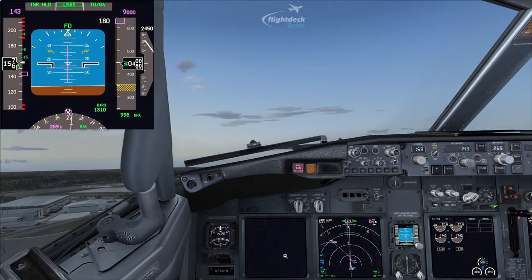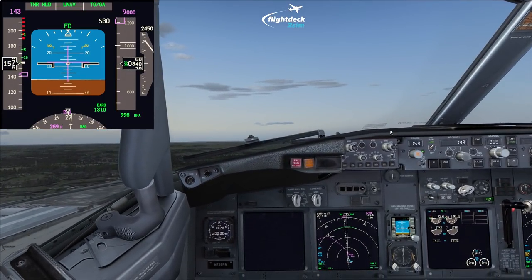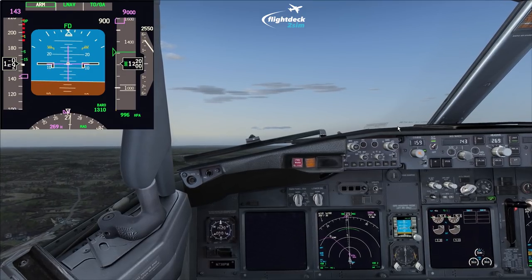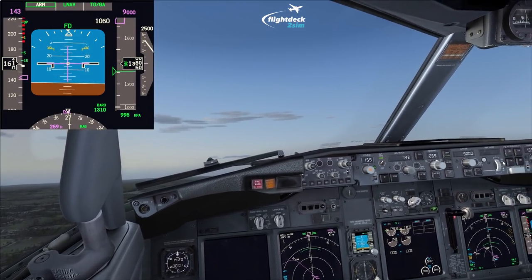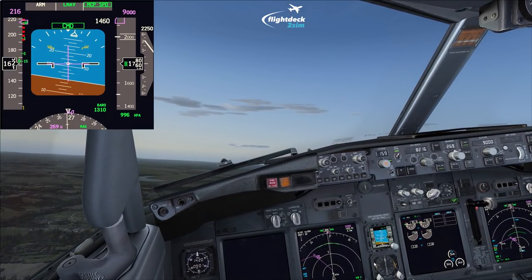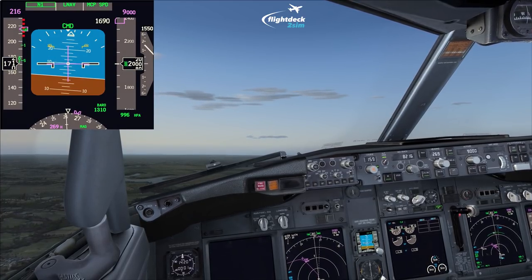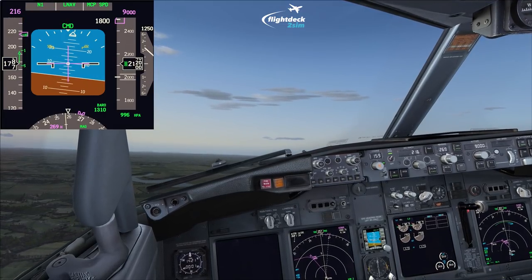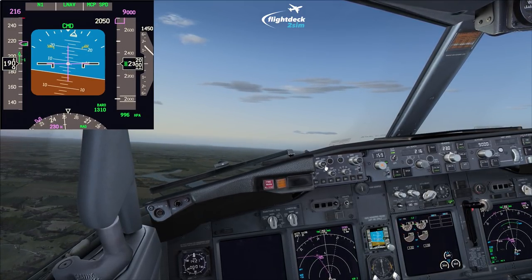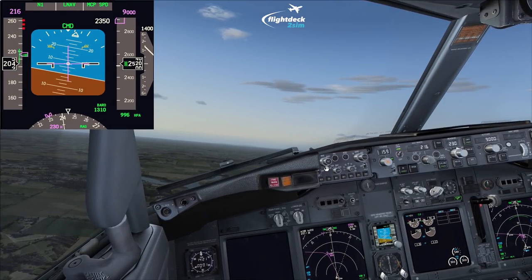Positive rate, gear up. Popping the PFD up so you can see the flap retraction clearly. This is an NADP 2 departure so I'll engage the autopilot at 1,000 feet. We're already at V2 plus 15 — the white bug. Engaging the autopilot, bug up, and we're already above the flap 1 bug — selecting flap 15 straight away. As soon as we're above the 15 bug we select flap 5, then as soon as we're above the 5 bug, flap 1. Just above the 1 bug now — selecting flap up. And that is the flap retraction speed schedule.